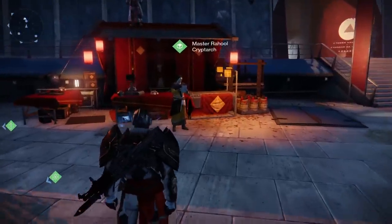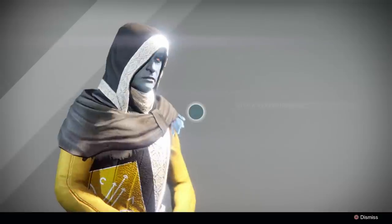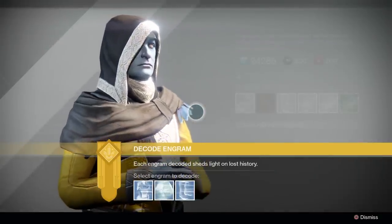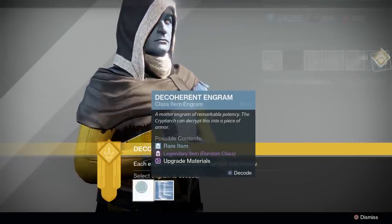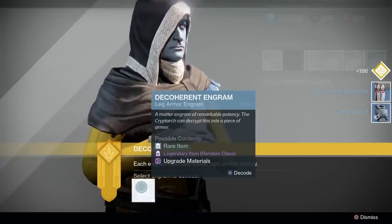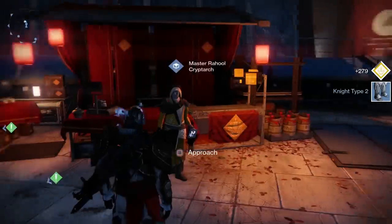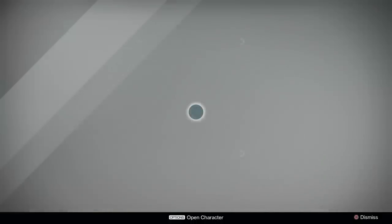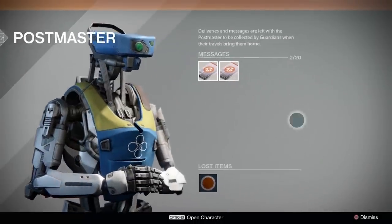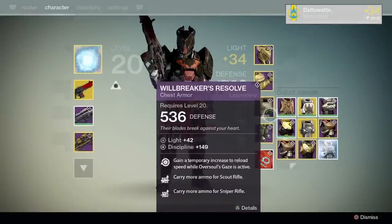We have the whole saving packages and engrams thing. If you earn a faction package during the House of Wolves and wait to open it for when the Taken King comes out, that package will contain House of Wolves items — the items are rolled for when you earn the package. It'll be the same with engrams: if you have a legendary engram earned in the House of Wolves, it'll be a House of Wolves item. However, if you save Cryptarch packages, I've heard that the engrams themselves aren't rolled until you actually open the package, meaning theoretically you could save Cryptarch packages, open them in the Taken King, and the engrams will roll Taken King items. That's only a theory though — maybe Bungie changed something, maybe not.